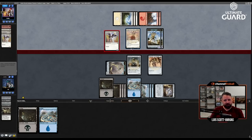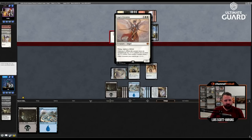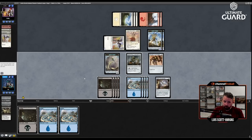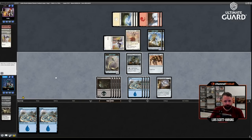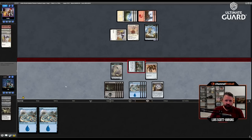Flying, vigilance, lifelink, all your creatures get +1/+1 — Confiscation Coup time! Seven — I'm taking five in the air. Attack with this thing. Pump, pump, pump, pump. The good news is I'm not going to miss a land drop up to twelve. I'm pretty dead here — I need basically to draw Confiscation Coup this turn or I'm dead because I'm at two facing down two lethal flyers.